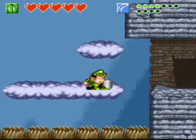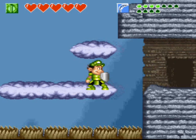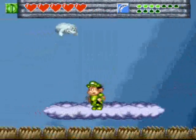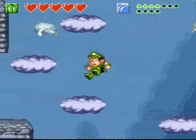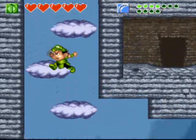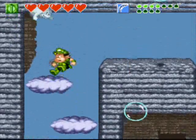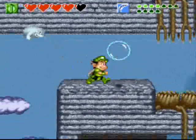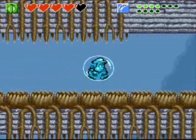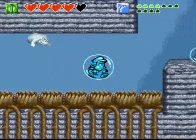And now you have the cloud enemies, exclusive to this level. Over here in this room is a healing spring, but I don't need to use it, so let's move on. Jumping on clouds — I guess clouds are the theme in this place.